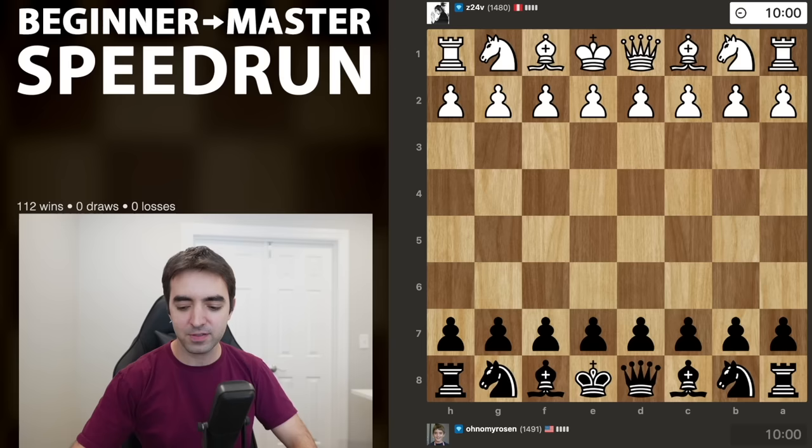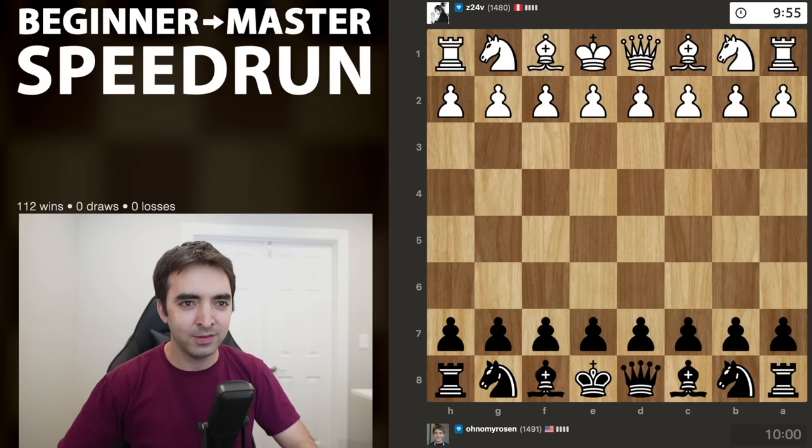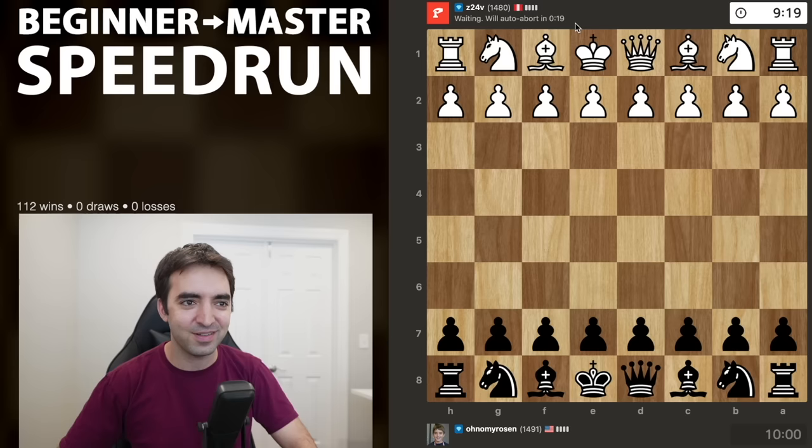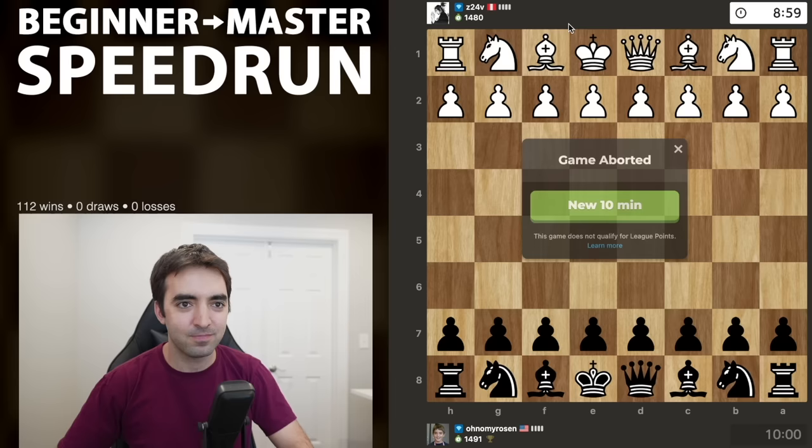First opponent playing Z24V, taking a little bit of time on the first move. Not something I see too often. Usually my opponents are ready to make their first move, but it is a complicated position. White does have a lot of legal options — 16 different pawn moves, 4 different knight moves. Chess.com is saying the game will auto-abort in about 20 seconds, so not quite the start I was expecting. Okay, let's try this again.